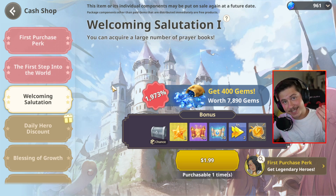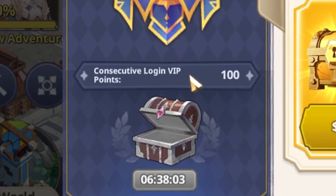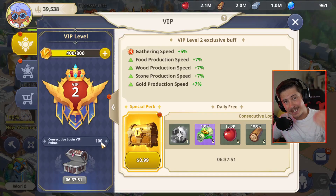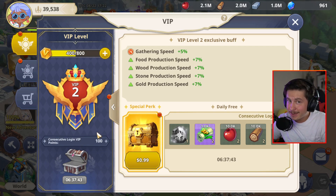Method number two, if you're the kind of player that wants to spend a little bit of money, is through bundles — some of them come with free VIP points, and other bundles come with gems you can use to buy more VIP points. Finally, the third method for free-to-play players: you can unlock more VIP points simply by logging in every single day. You can see this in the bottom left — consecutive login VIP points, 100 points just for logging in today, and every consecutive day that number can actually increase. So you can get your VIP level all the way up without spending money if you want to.